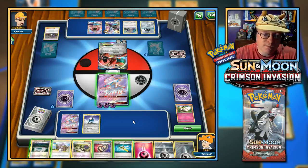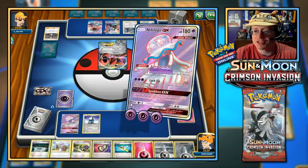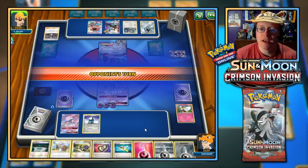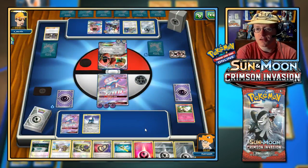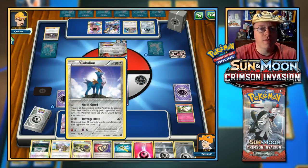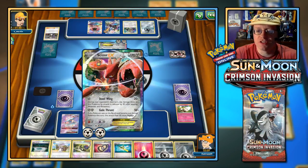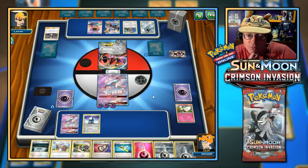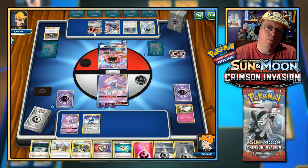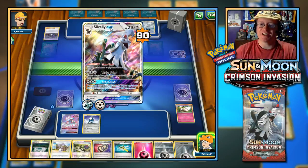I have an N — I'm not going to play it just yet. Let's go for Symbiont GX — add two more prizes to the opposing side. We're back to six, they're back to six. They've taken two prizes so far — that's 90 damage with Revenge Blast. They take two more — that's 150. We want them to get one more knockout.